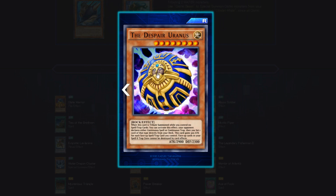The Despair Uranus — Rock Effect, 2900 attack, 2300 defense, double tribute, Light attribute. When tribute summoned while you control no spell or trap cards, your opponent declares either continuous spell or continuous trap; you then set one card of that type directly from your deck. This card gains 300 attack for each face-up spell or trap you control, and face-up cards in your spell and trap zone cannot be destroyed by card effects. An over-3000 beater that protects your face-up back row — just getting him tribute summoned is your only task, but once you do, he's set.